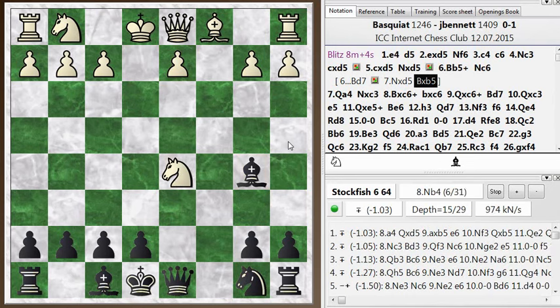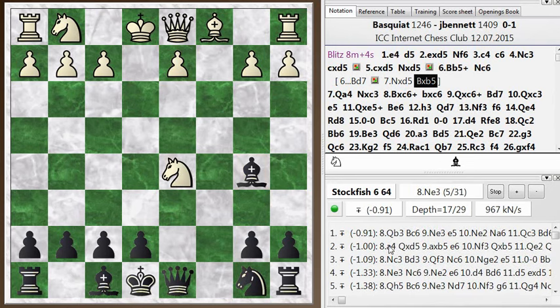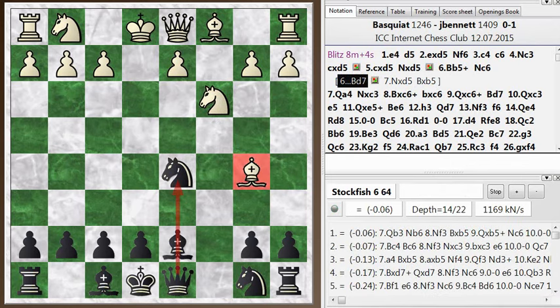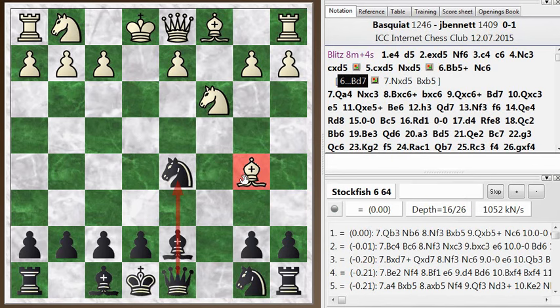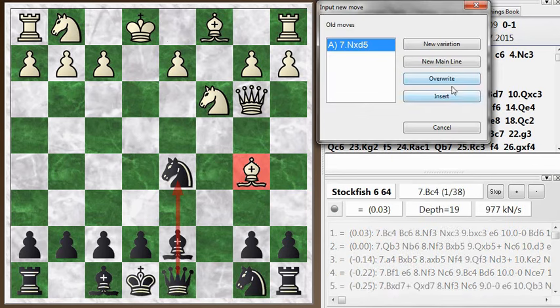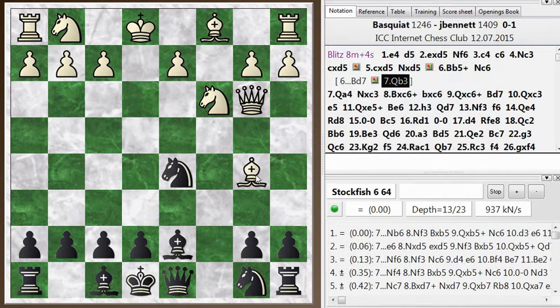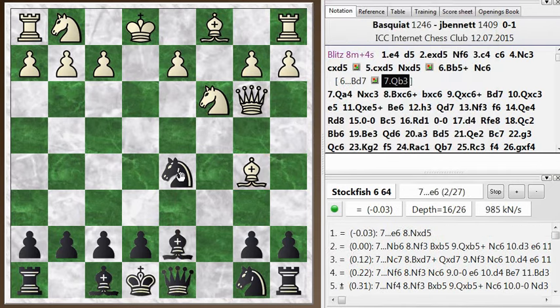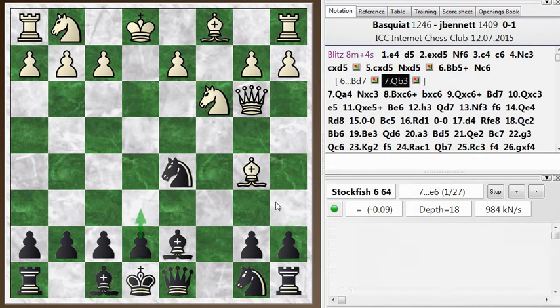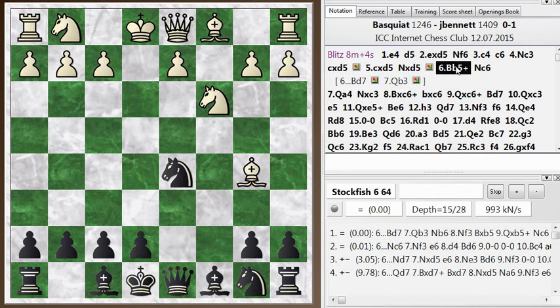He could try a4, kicking my bishop, or he could retreat the knight. But overall I have a good position there. So bishop d7 would have been an interesting way to play it. In fact, his best move is not to take the knight but to play queen b3, hitting the knight again and defending his bishop. So this knight is really hanging, and then I have to play something like e6 with about an even game. But knight c6, which I played, is also alright, also with about an even game.